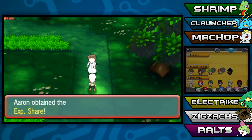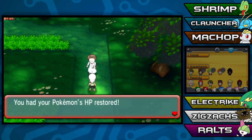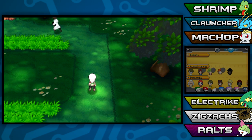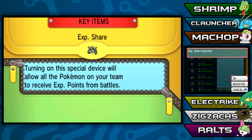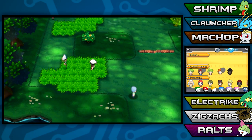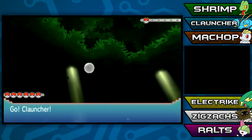"Thanks to you he didn't rob me of these important papers - I'll give you this as my thanks." He gives us the Experience Share, which we can now finally turn on! It shares experience to all Pokemon at once. He also restored our Pokemon's HP. Then that Team Magma thug mentioned they were after something in Rustboro too. The Experience Share is on by default.